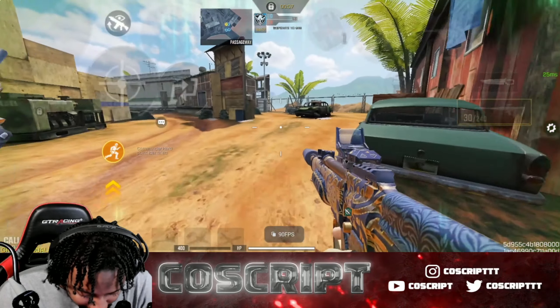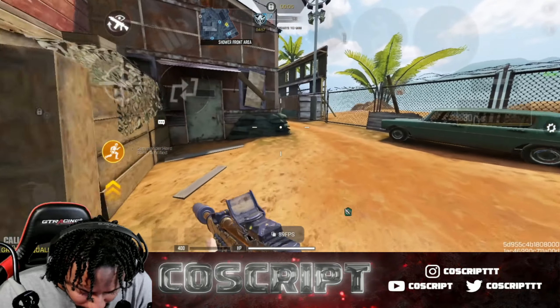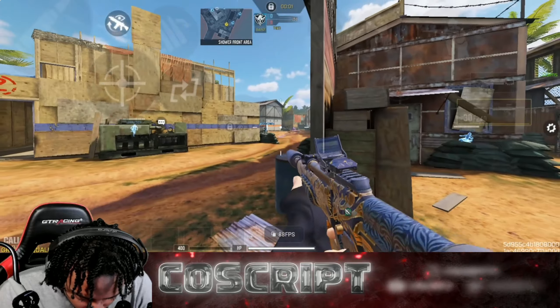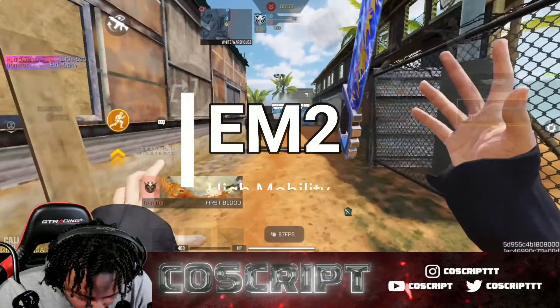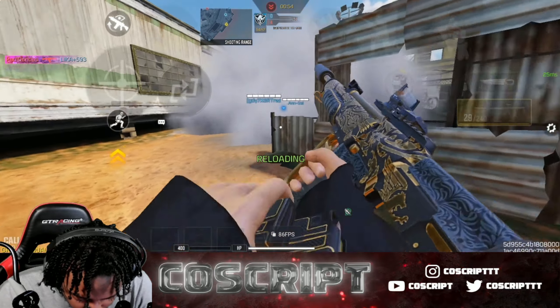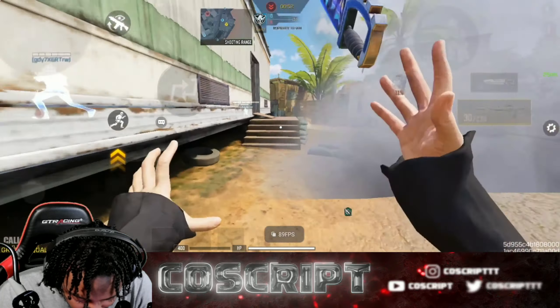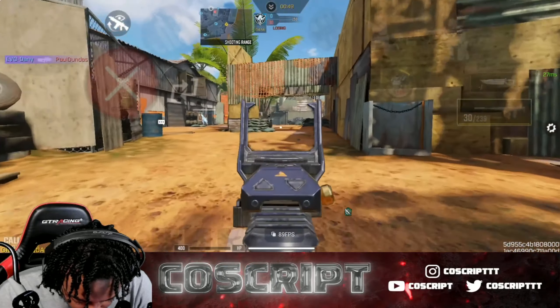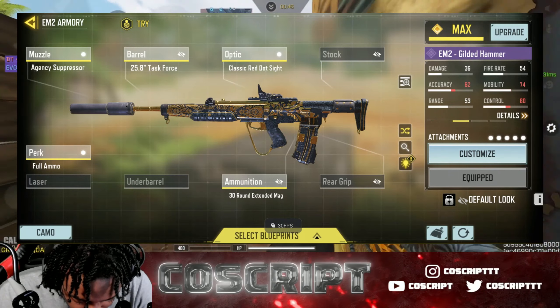What's going on YouTube, it's your boy Coach Script, welcome back to the channel. Today we're using one of my favorite weapons — the high mobility EM2 class with the red dot. Everybody knows this class: you don't put a red dot on it, it's pretty trash. It has that default scope that nobody likes, so you gotta put the red dot on.